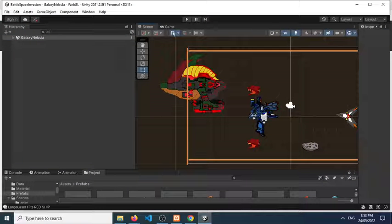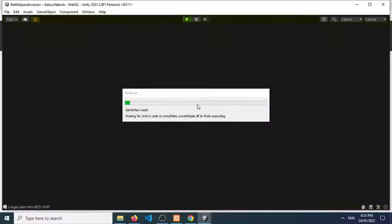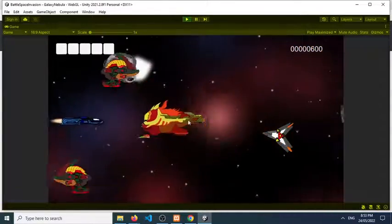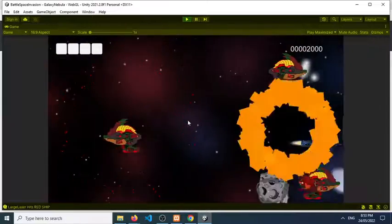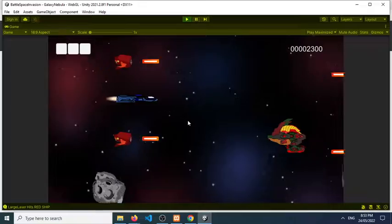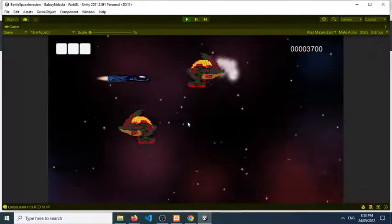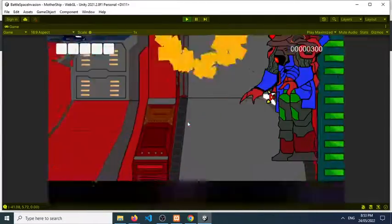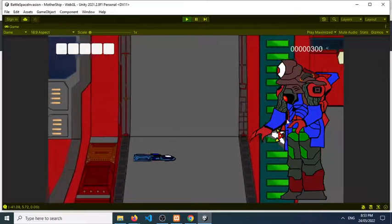Okay guys, so for today this is the update for the Battlespace Invasion game. I was able to implement the drone — I can now destroy all of the masterminds. I'm going to use it, I can play the drone. And we go to the boss area — here it's me now, we have a boss here. A new boss layout that I was working on earlier.